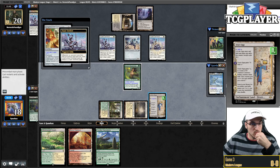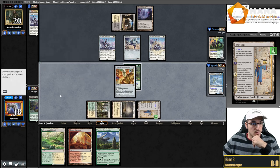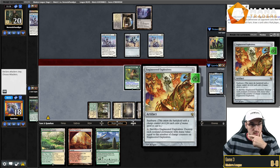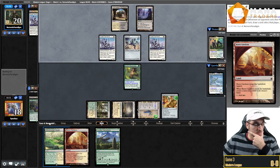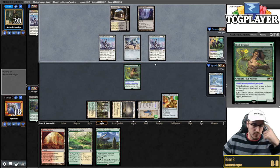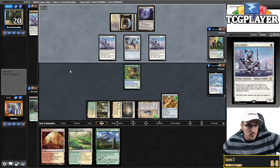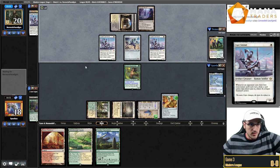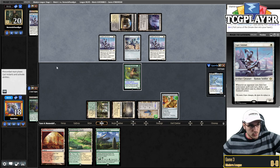Next turn we can play Saga and go. Another Espier Sentinel — doesn't do much. Amulet is their best draw now. Engineered Explosives for one — Espier Sentinel is a messed-up card! I cannot afford to have them draw cards here. We're not dead to Inkmoth this turn so it's okay to fire the Explosives. I forgot about both triggers and hoped I could activate Reclaimer, but I just can't let my opponent draw two cards.